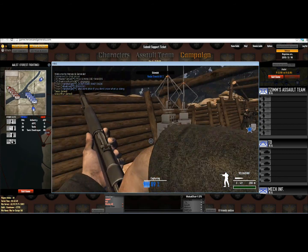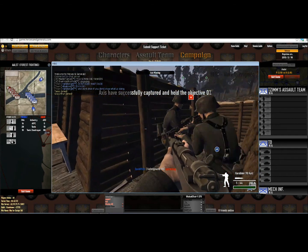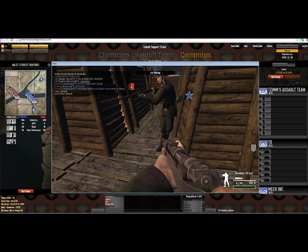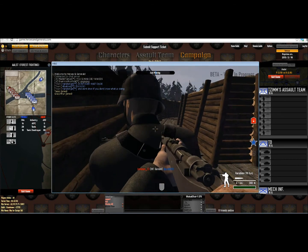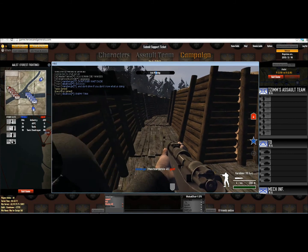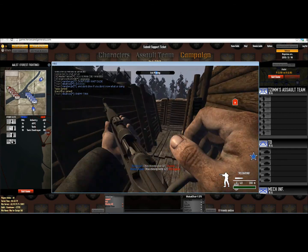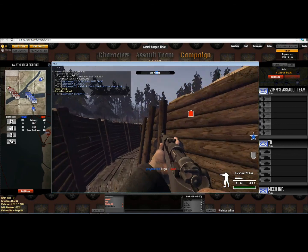The cool thing with these trenches is you can't see over them — they're too tall. But if you hop up on them, you can actually shoot over them. It's the first time I've ever seen that implemented in a game, for trenches I should say.